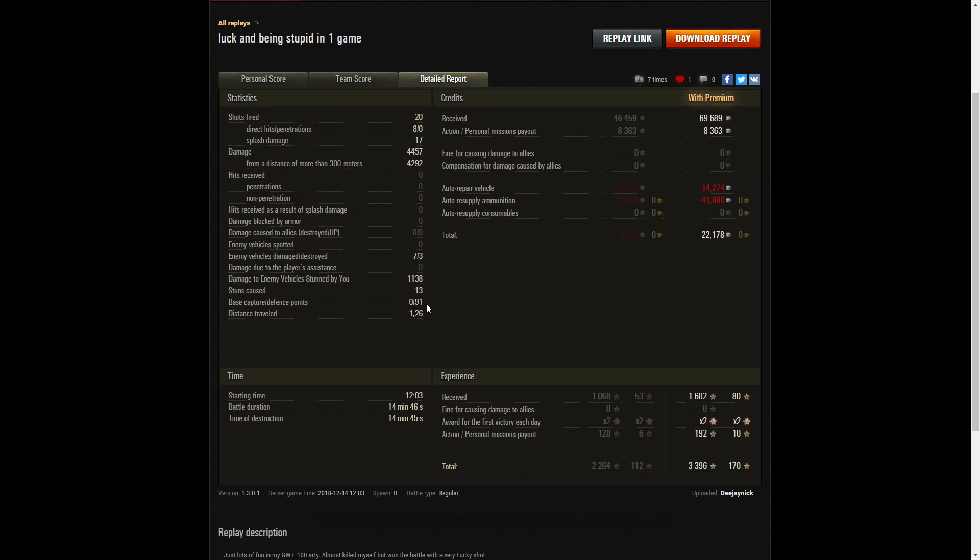That T57 Heavy was only nine seconds away from capping out at the end of that game — with 15 seconds left before the game would have been a draw. He received 69,689 credits, got 8,363 credits from personal missions payout. After repair and ammunition resupply, and he didn't use any premium rounds whatsoever, he ended up with a profit of 22,178 credits. He received 1,602 XP, times two for the first victory of the day, with personal missions payout of 192 — so he took away 3,396 experience points altogether.